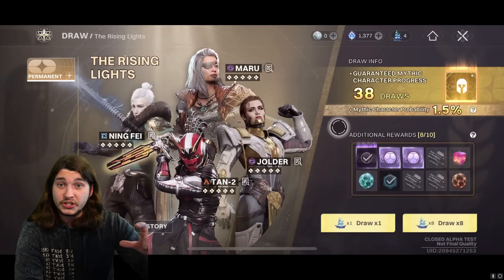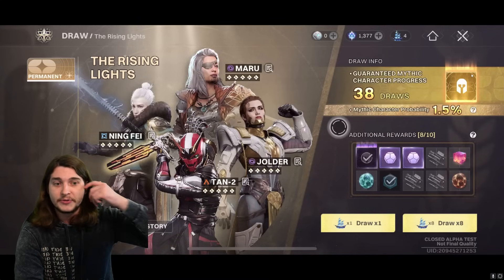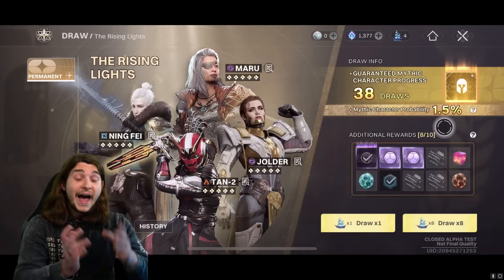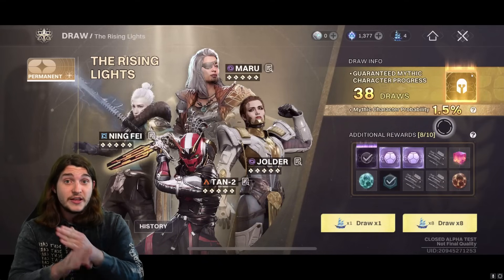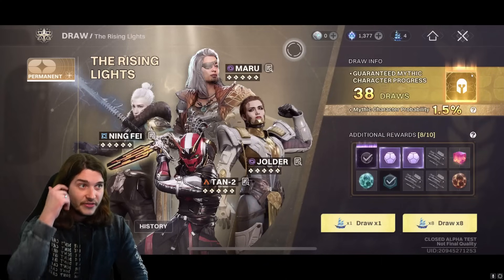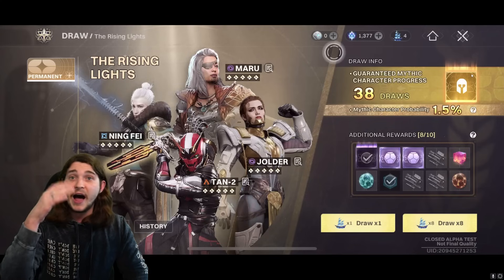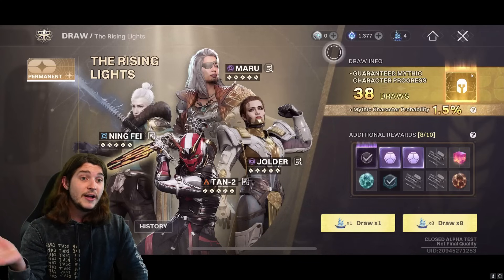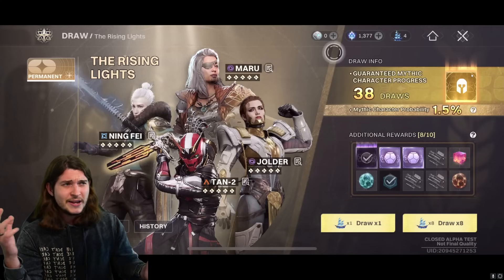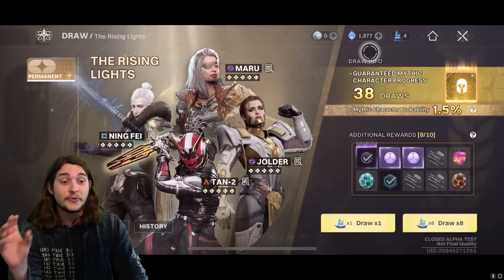It starts off at a 1% chance to get them, and every time you pull and don't get one, your chance goes up. I pulled 22 times and my chance is now 1.5%. After 60 draws, you are guaranteed to get one. If you want to buy more of this stuff, this is the part of the game you'll spend money on — you can buy silver, you can buy these leaves. We can't see those prices yet, but someone told me in Genshin it's like $20 to $25 for 10 pulls. It'll probably be similar, but that's complete speculation.